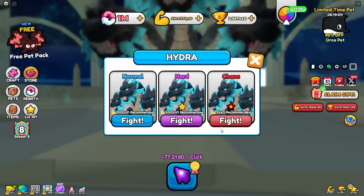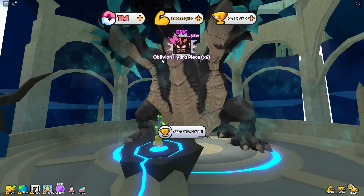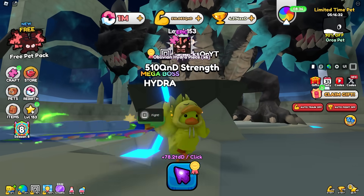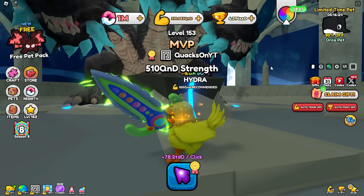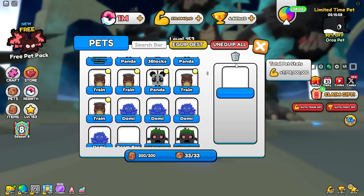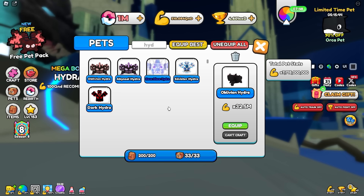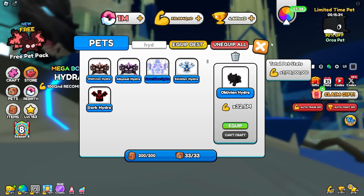Let's fight the chaos boss again to get the Oblivion Hydra piece — and there is a pet: the Oblivion Hydra piece. We need to beat this boss about eight times to craft it. Level 153 — that is ridiculous. We craft the best pet you can possibly get in the game. I'm going to guess 32 million multiplier... it's exactly 32.5 million. But even though it's one of the best free-to-play pets in the game, we can't even put it on our team — that is so dang unfortunate.